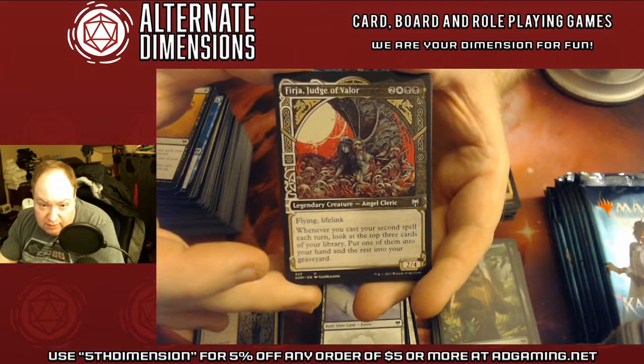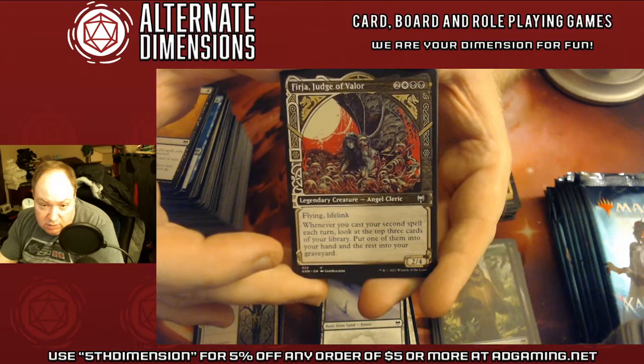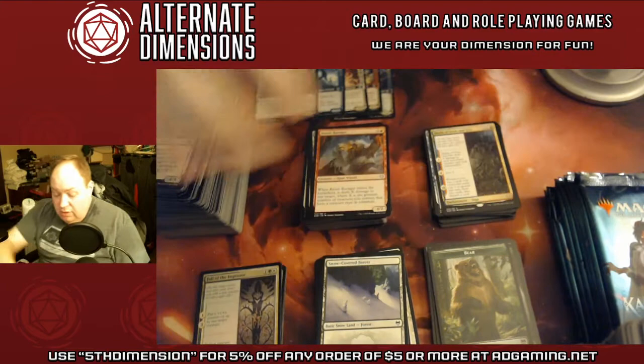Ferja, Judge of Valor — a 2/4 for two white and two black, Angel Cleric with Flying and Lifelink. Whenever you cast your second spell each turn, look at the top three cards of your library, put one into your hand and the rest in your graveyard. Those frames are beautiful. If you think they look good on screen, just wait until you have them in your hands — you really underestimate how pretty they look.